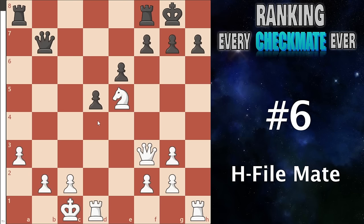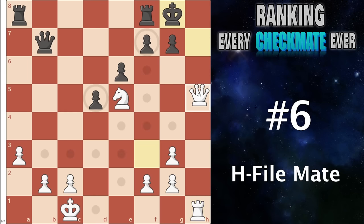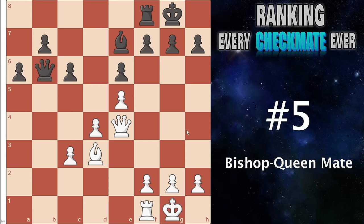Number 6 I have the h-file mate. This is when you have a lot of pressure on the enemy king and you can sacrifice a piece, most often to open up the h-file. The amount of checkmates that come from the open h-file is honestly just kind of insane — after the king drops back, your queen can come in and they're going to die on the h-file one way or another. The h-file is such an important attacking concept and also very often the actual checkmate, because black will often have no way to stop it.